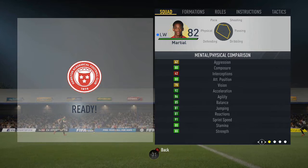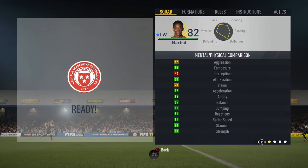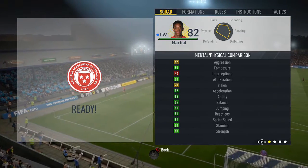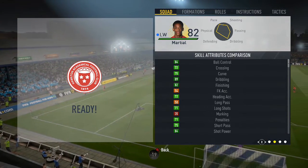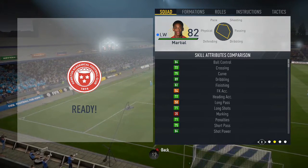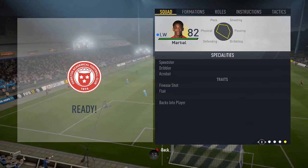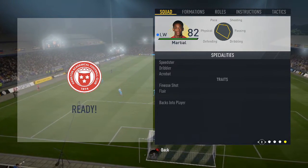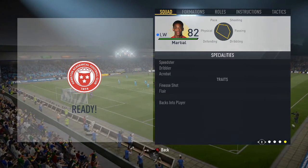Let's get into his in-game stats. He's got a lot of green as you would expect: 91 sprint speed, 85 balance, 86 agility, 92 acceleration, among other amazing mental and physical attributes. Skill attributes: 89 dribbling, 84 shot power and 84 ball control being the best. Specialities: speedster, dribbler, acrobat. Traits: finesse shot and flair, and also backs into the player. He's got a lot of specialities and traits and a lot of high stats.